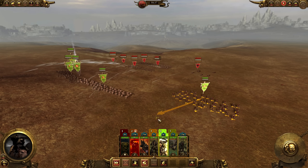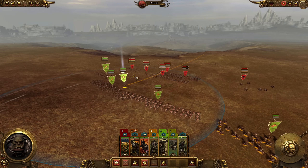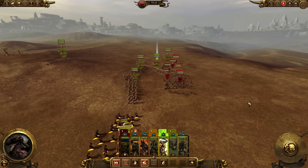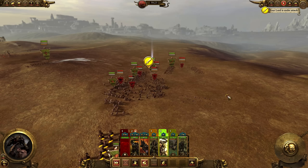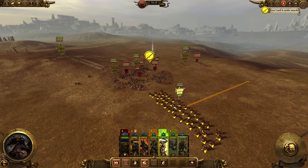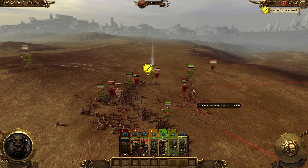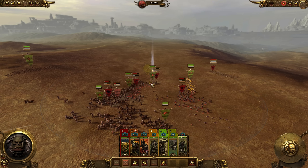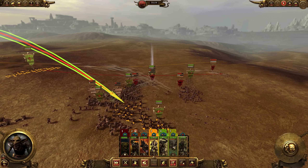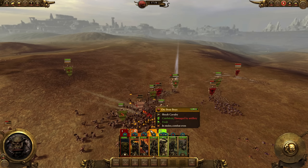I've played this battle about 15 times and almost perfected it. You could go after the goblin chariot but you don't really have to — just focus on all the foot infantry. Have Grimgor fight the general, have the goblins chase the archers a bit, and have your orc boys flank around from the rear to do massive morale damage. The Doom Diver Catapult plus the Black Orcs attacking the orc boys will devastate them.